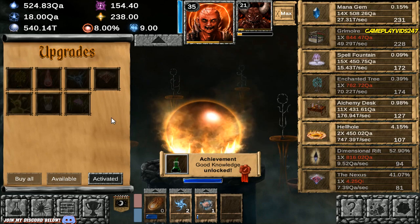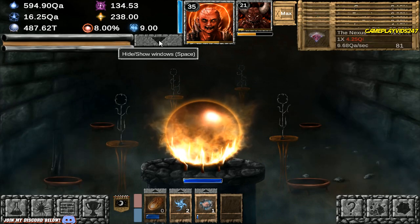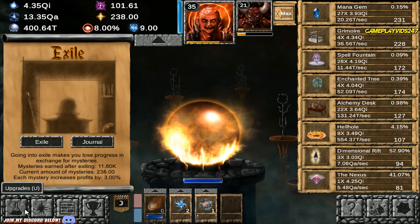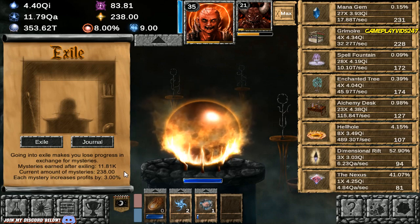We're just absolutely crushing everything in our way — no real threats whatsoever, no real issues. I'm thinking, since I'm level 35, does that mean I can actually start getting some Mysteries? Let's have a look here. Exile — yes. Okay, I can get some Mysteries.